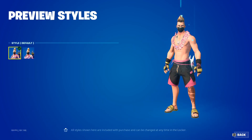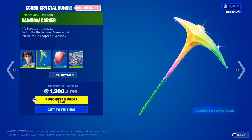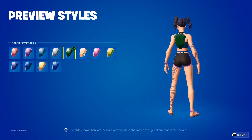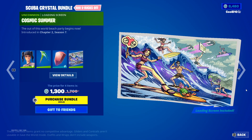Next up we got Scuba Crystal bundle — Glasses On and Glasses Off. Then we got Rainbow Carver and Birthstone Backplate — Garnet, Amethyst, Aquamarine, Diamond, Emerald, Pearl, Ruby, Sapphire, Opal, Topaz, and Turquoise.